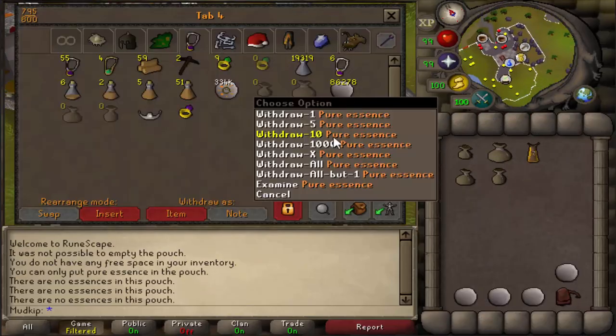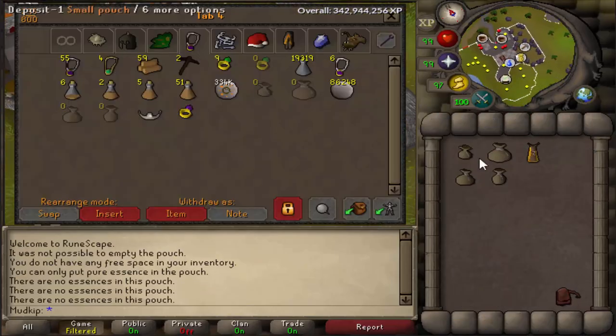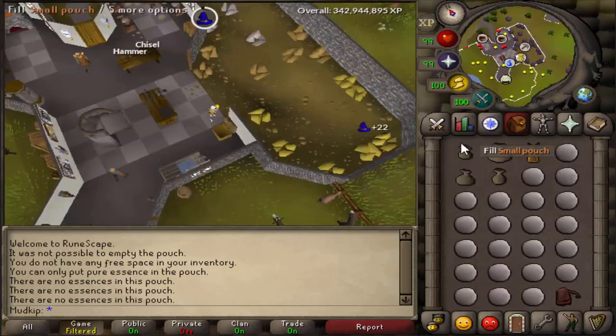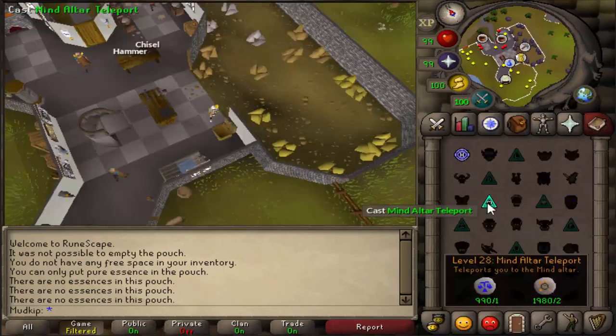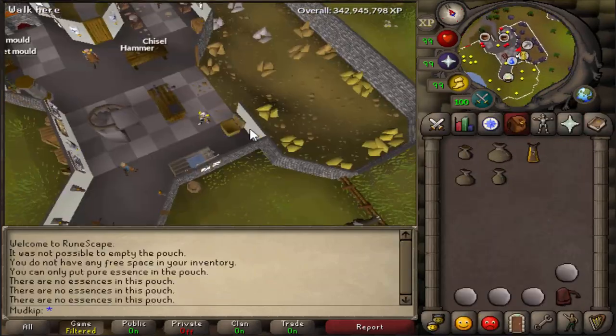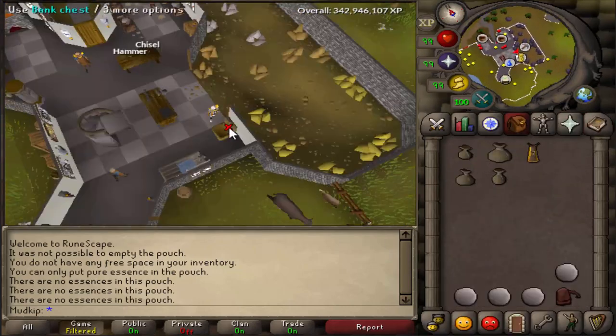I ended up doing this for 15 minutes to test the XP per hour. I'm not some super tick-efficient player who uses mouse keys or anything, so I'm sure the XP rates could be slightly improved. But as I was doing the runs I did some math in my head, and I figured out that each run took me about 40 to 45 seconds, which means I can do just over 80 runs per hour.